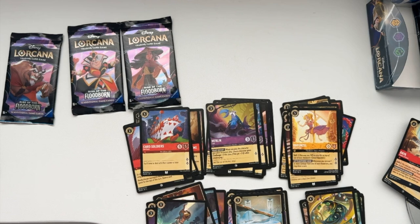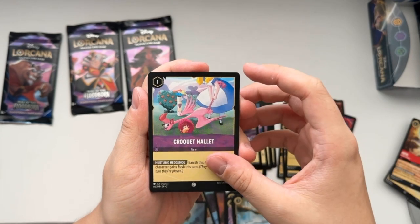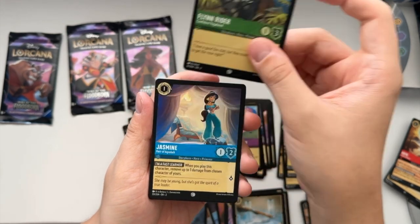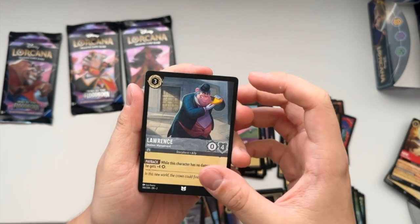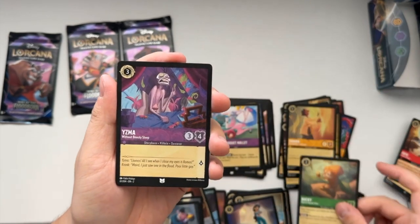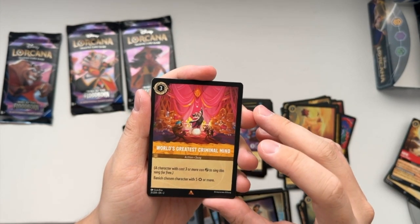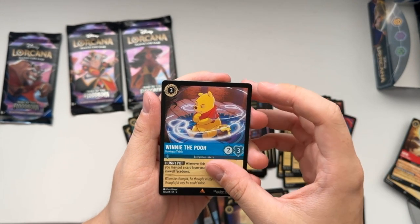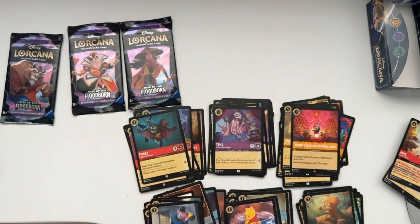Only four more packs left for this first video. We got Eudora Accomplished Seamstress, Croquet Mallet item, Fidget Ratigan's Henchman, Flynn Rider Confident Vagabond, Jasmine Heir of Agrabah, Benja Guardian of the Dragon Gem, Laurens Jealous Manservant, Bucky the Squirrel Squeak Tutor, and Yzma Without Beauty Sleep. World's Greatest Criminal Mastermind action song card, as well as a Rare Winnie the Pooh Having to Think, and a Rare Cobra Bubbles Not Just a Social Worker. Nice pack there too.